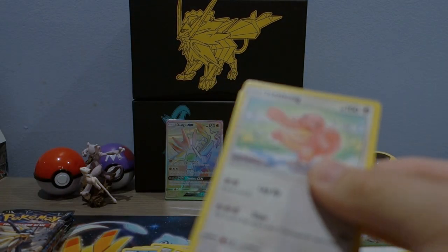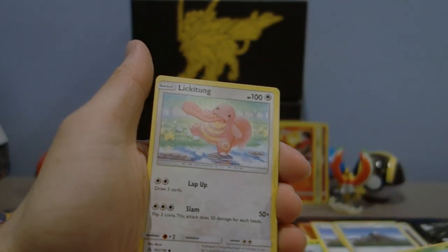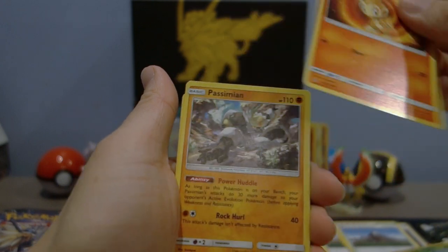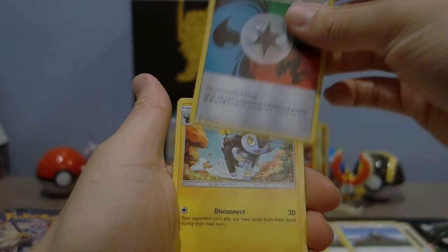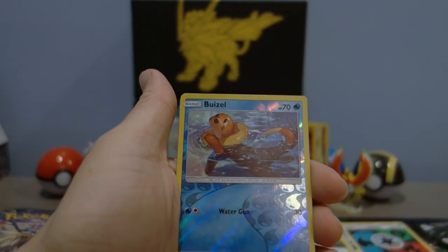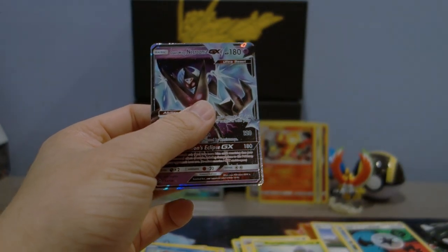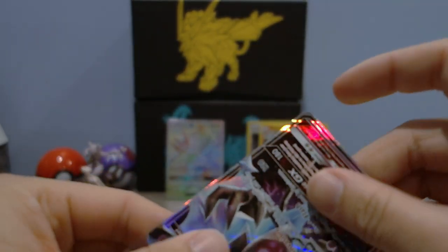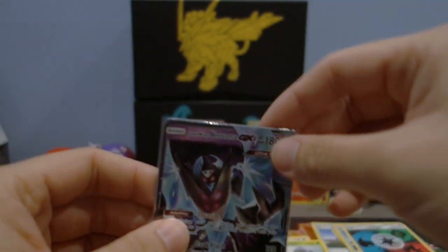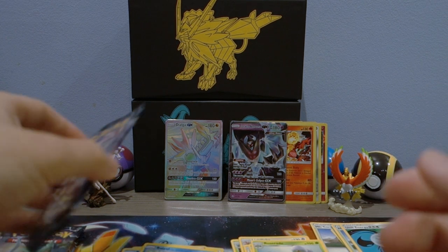Just down to our last couple packs of this side of the booster box, nearing the 10-minute mark so I don't want to make this too long. Once we go past the 10-minute mark — it takes forever to edit, and uploading is not easy either. Luxio — that's a playable card — reverse hollow Buizel, and a Dawn Wings Necrozma! Didn't catch that at all — very nice! So we have our first regular GX art. I have a ton of Dawn Wings Necrozma already, but still a GX nonetheless.